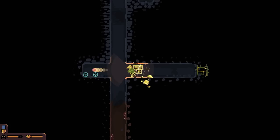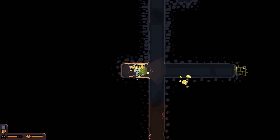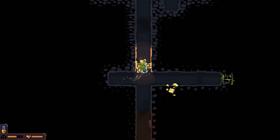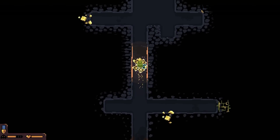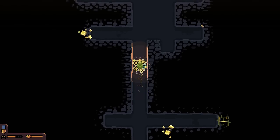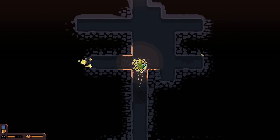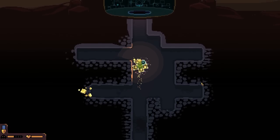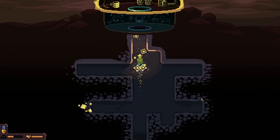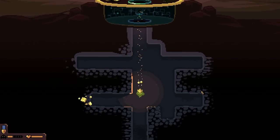Oh we got a relic! We got a green relic here - okay so it's a little bit different. Oh wow, I'm super slow. We got different resource types here too compared to the last one. Last one we had like purple water, so is this like blue water? Let's see what this relic is.